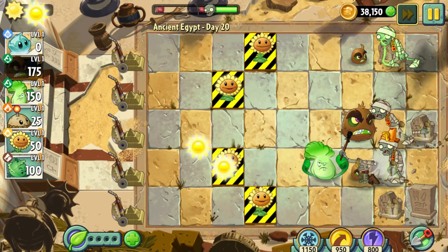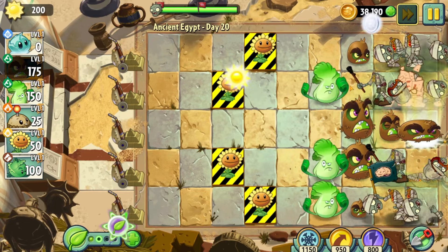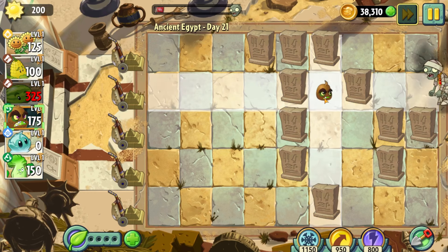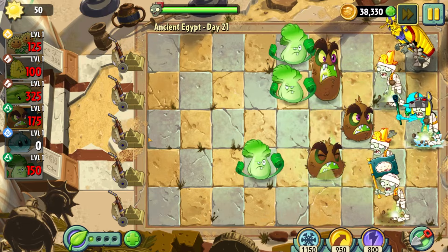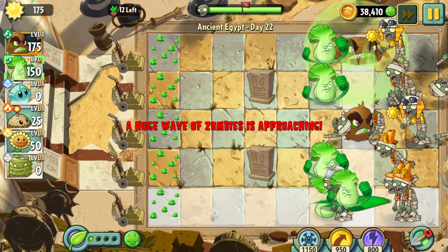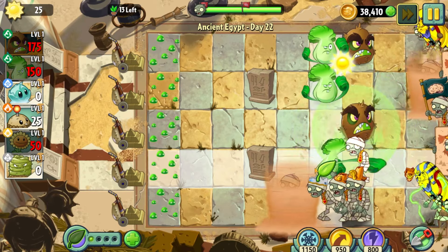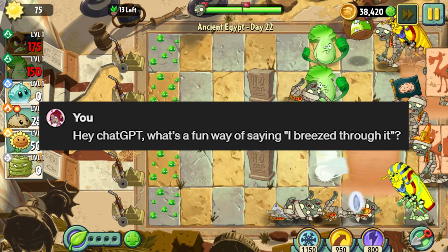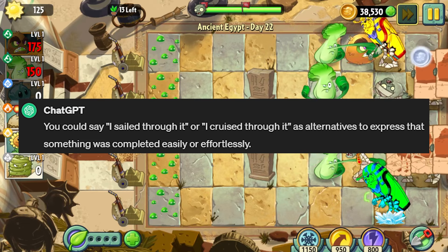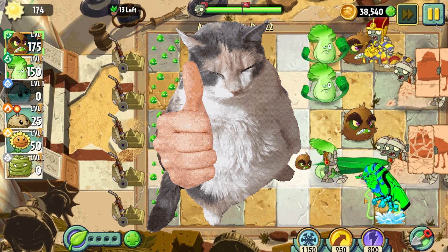Day 20 is another Protect the Plants level with Sunflowers — another easy victory. Day 21 has three pre-picked plants that we sadly can't use at all, but this level is yet another cakewalk. Day 22 is yet another Mold Colony and Never Have More Than X Plants level. And instead of coming up with another way to call this level easy, I'll let ChatGPT do it. ChatGPT, what's a fun way of saying 'I breezed through it?' It suggested 'I sailed through it' or 'I cruised through it.' There you go — I sailed through this level.